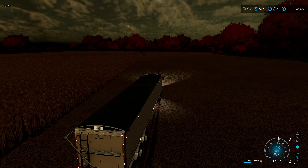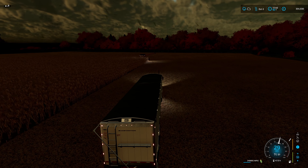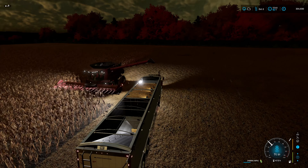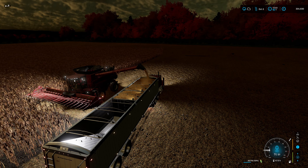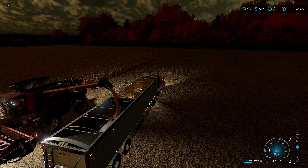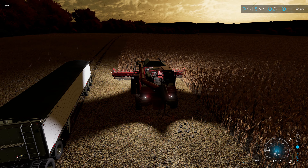It is absolutely tipping it down. So what we're going to do is get the combine unloaded - we'll have to leave it here for today. This is the first time I've been on the game since the update, so it will be a bit dicey. Hopefully it will sort itself out. Let's get that emptied, get the cover on and fold up the combine. Just folding the combine up, and then we can turn the lights off - power down for the evening.